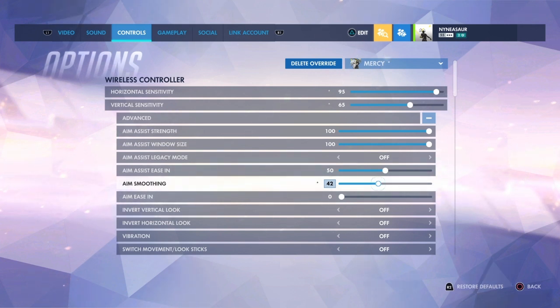The reason I turned it up this high is because as Mercy, I have less focus on actually aiming smoothly at the enemy team, but I want to be able to look around my surroundings and at my team quickly. These settings let me basically stand in one place and turn in a circle.